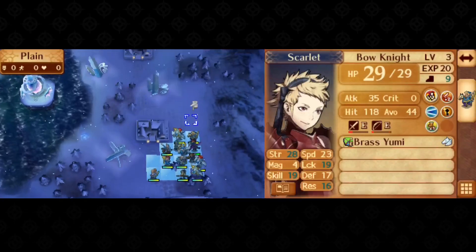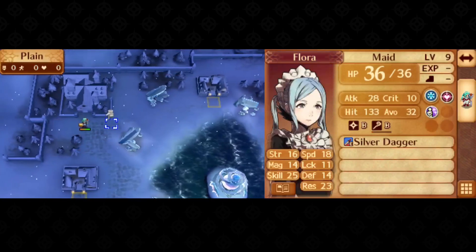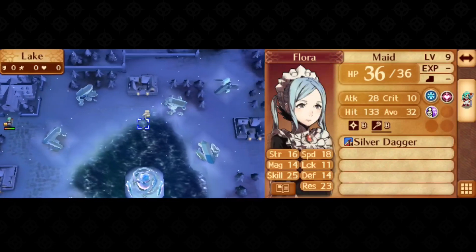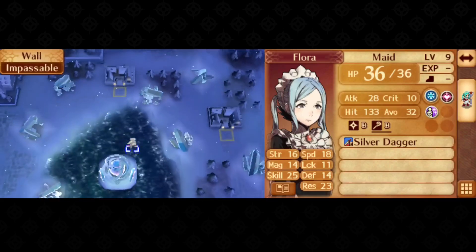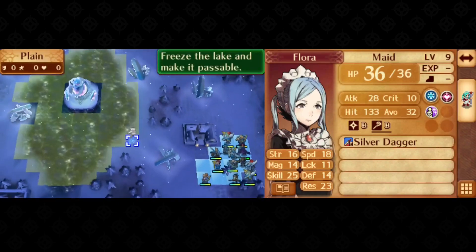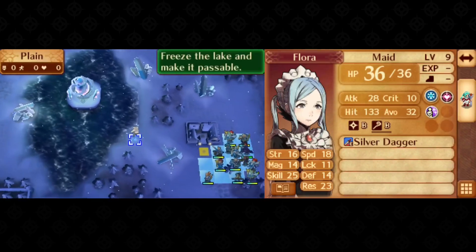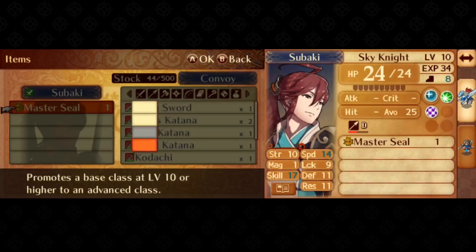Chapter 17 is a route map in name, but we can effectively treat it as a defeat boss map if we work around its reinforcements. My goal is to get Scarlet 12 spaces away from Flora at this spot, so she can reach Flora without ending her action on the western portion of the map, indicated by this column. Doing so would immediately trigger a wave of reinforcements that our boss killer couldn't defeat on enemy phase.